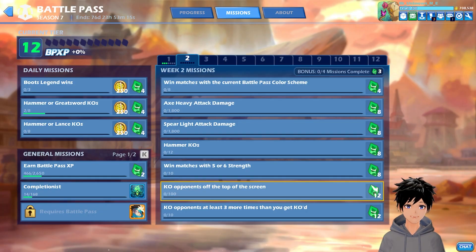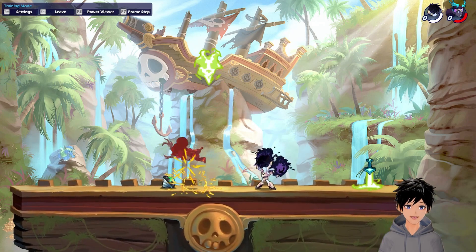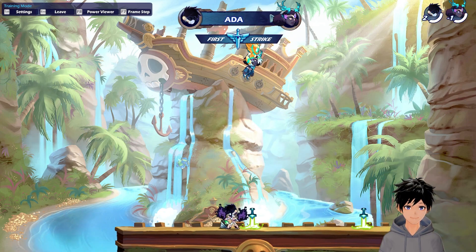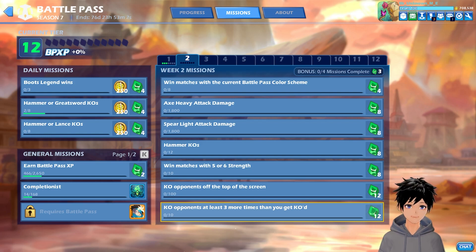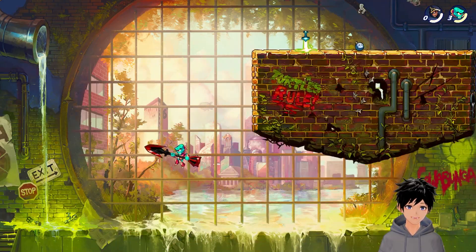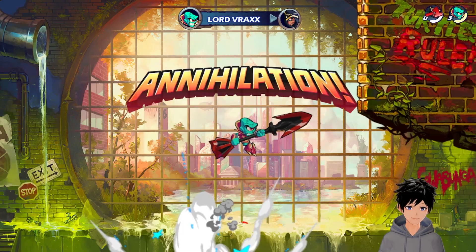And then we have got KO opponents off the top of the screen — you have to KO your opponent at the top of the screen, like this. And then finally we have got KO opponents at least three more times than you get KO'd — for this mission you just have to kill your opponents three times without dying.